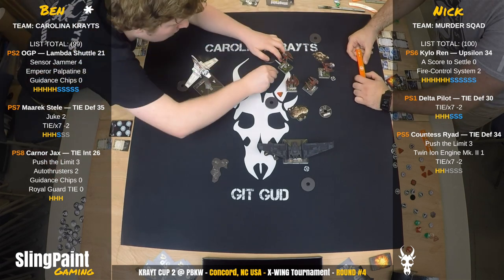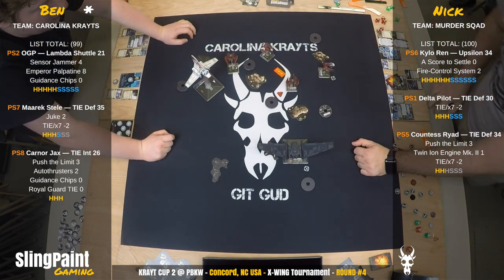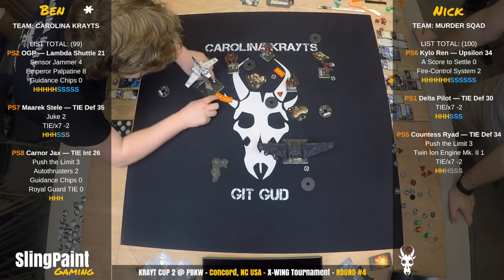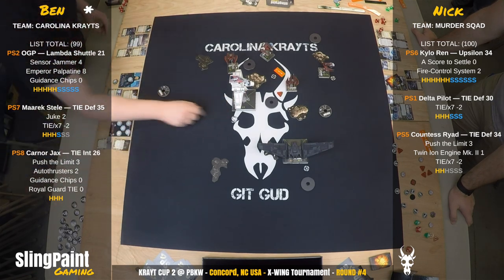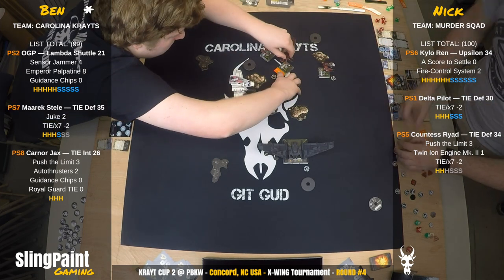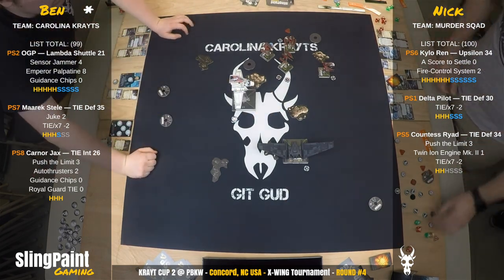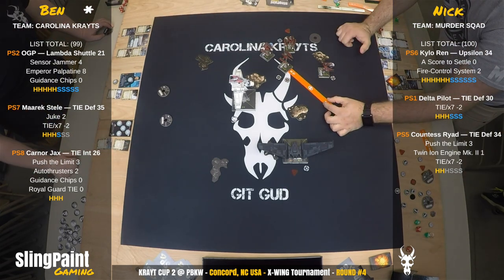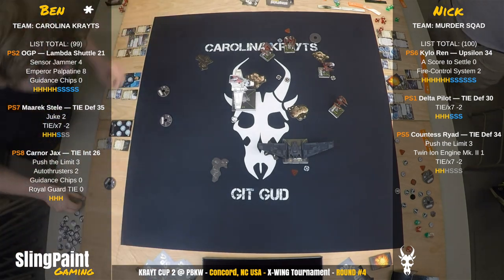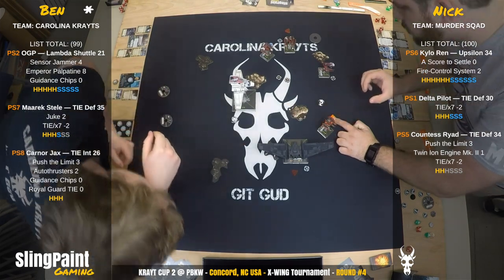The Delta does a 4K — white maneuver, evade action, then target locks Merrick. The shuttle does a 1 and just misses the rock — some experience flying right there. Ryad does a 3K — her ability allows treating a straight maneuver as a K turn, a green maneuver that clears stress. She pushes the limit and target locks Merrick as well. Ben figures it out and barrel rolls Merrick as far forward as possible, which looks out of arc of Kylo. Jax does a 2 hard turn then boosts.